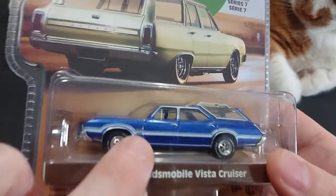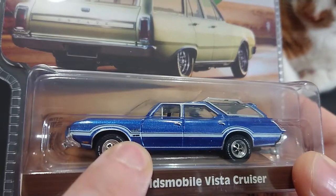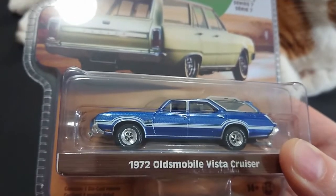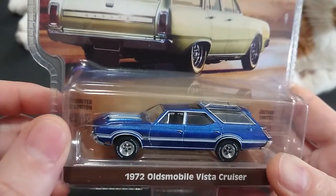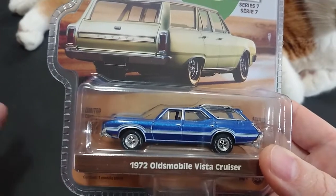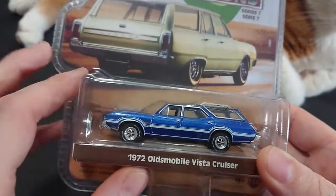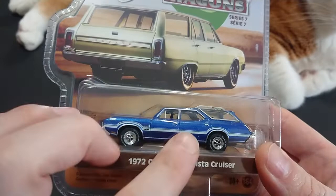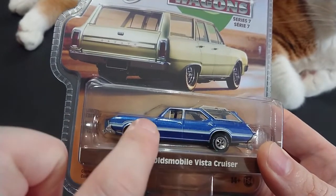You can't really clearly see it here, but it says '442' and 'W30' under there. That means this is one of — as far as I know — the extremely rare performance versions. People who know Oldsmobile know they made a 442 W30 of the Cutlass, and this is just the wagon version of that. I don't want to say it's highly collectible, but for me it is — because nothing's better than something rare.